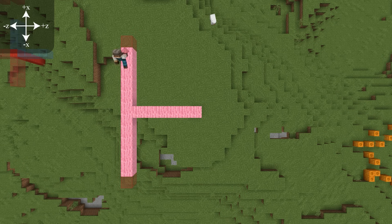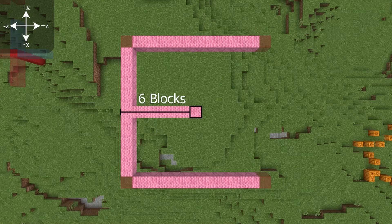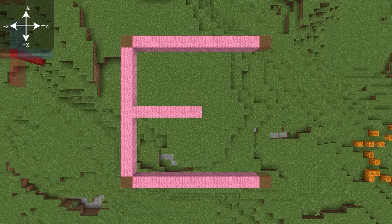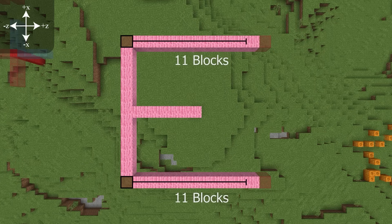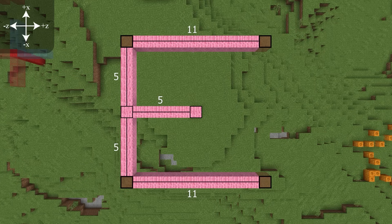I usually set the layout first before the details. From the center block, build 6 temporary blocks out in the negative Z direction. Then from that 6th block, build 5 in both positive and negative X directions and place your non-spawnable block for your villagers to stand on at the 6th block. From this, build out 11 blocks in the positive Z direction and place your non-spawnable block as the 12th block. These are your villager pocket locations.